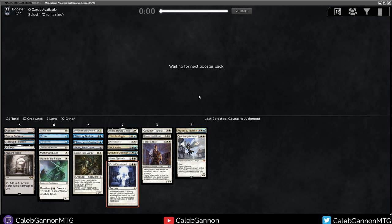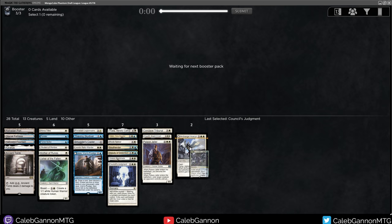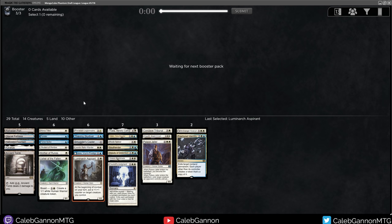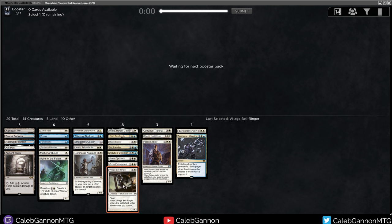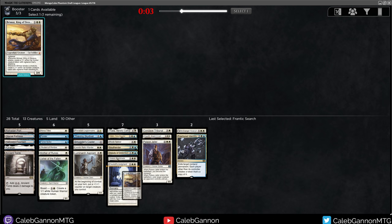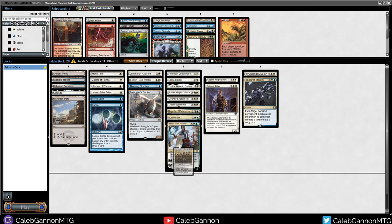This is also a pretty bad Jace Vryn's Prodigy deck - I don't have too many spells to go alongside him. But flashing back Council's Judgment or Fractured Identity are quite good. We do get Luminarch Aspirant, so I could even cut Jace at this point. I made fun of drafting mono-white, but what am I supposed to do? I was going into blue-white and blue got cut really hard. Can we get a Brimaz? I actually like Brimaz.